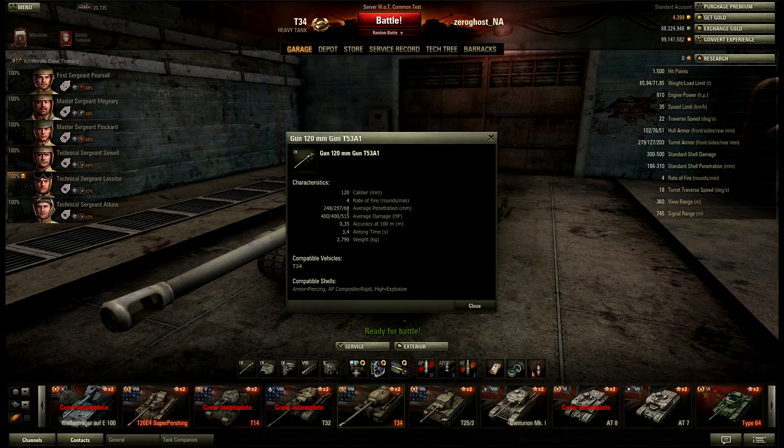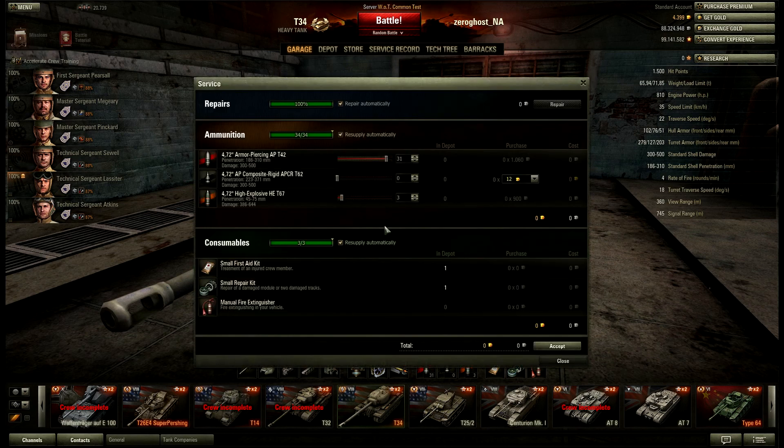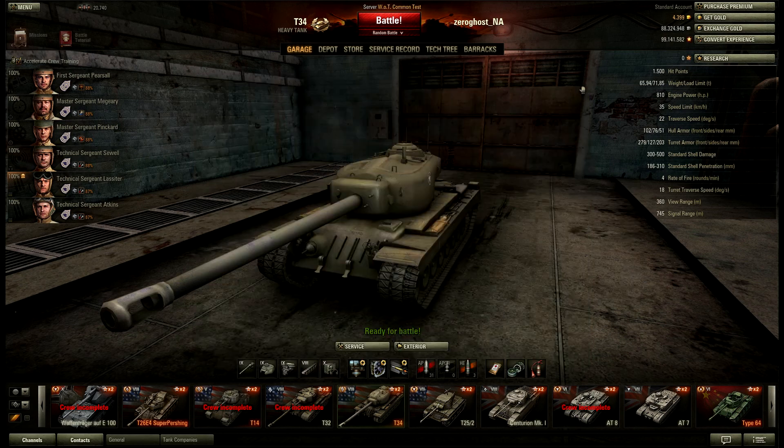Penetration with premium rounds is 297 — almost 300. So the premium ammo is definitely an 'I win' button; you will penetrate. But they are expensive as hell. I think we should try a live battle with this one and see what happens. This is a test server so I might cut to a replay.